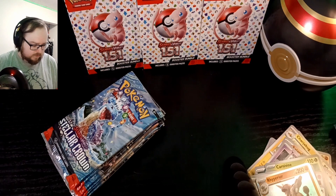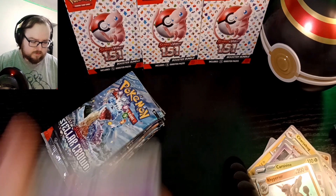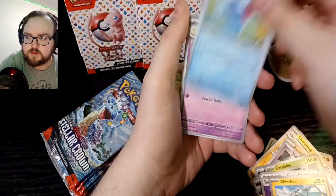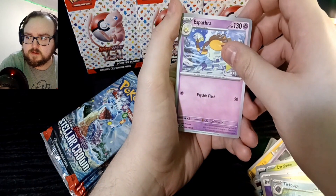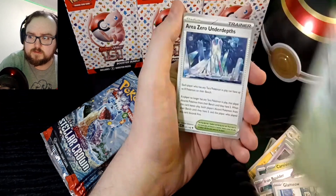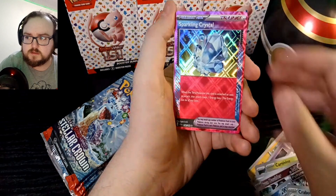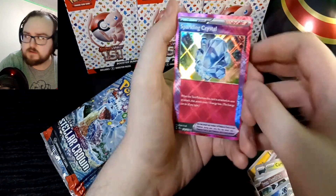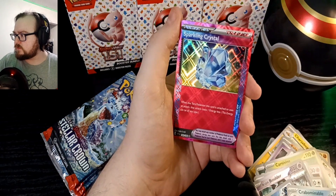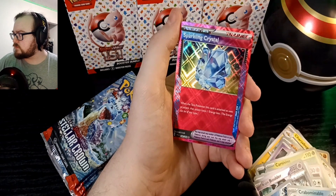Pack number four. Starting out with a Psychic Energy, Chinchou, Tartuga, Espartha, Pathra — not really sure how to say that one — Glameow, Talonflame, Area Zero, Area Zero Under Depths, Crabominable, an A-Spec Trainer — Sparkling Crystal. Not sure how much this is worth... looks like about a dollar. Cool.